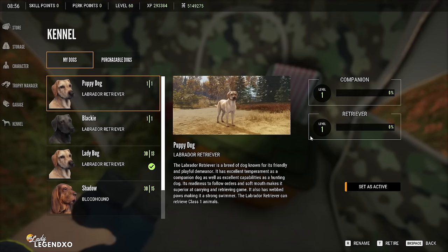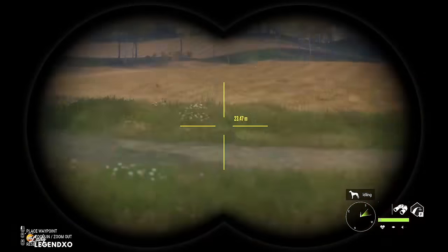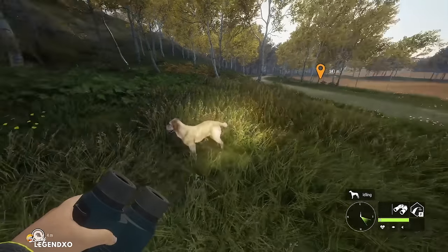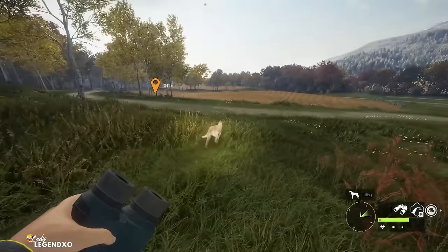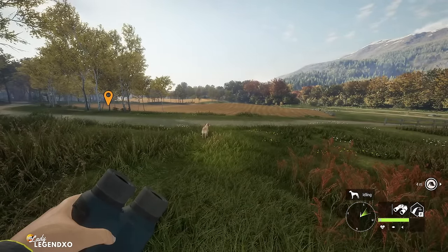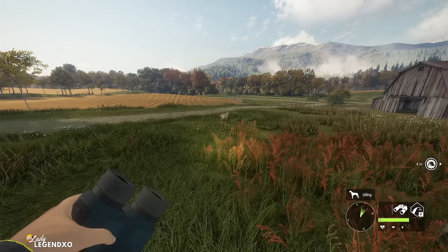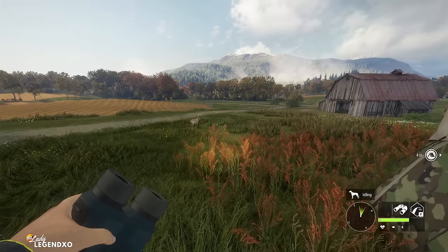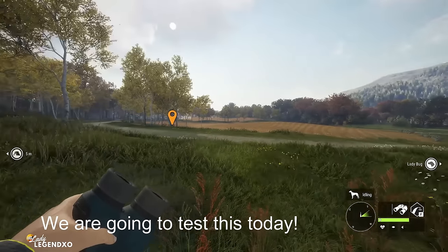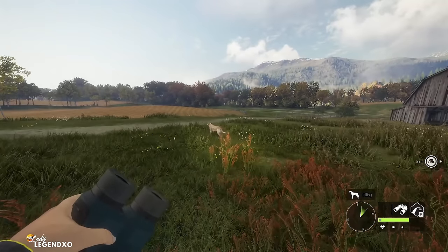What you want to do is start leveling up your lab right away. The only way to do that is by killing class one species and getting your retriever to bring them to you. Your brand new retriever won't work as well as when it's fully leveled up — they perform better and better as they level up. Your dog can only pick up class one species; it won't pick up a white-tail. Everything class one, your lab can retrieve, but it has to be within about 100 meters. If you shoot something 200 meters away, run toward that kill and get within 100 meters, then send your dog.